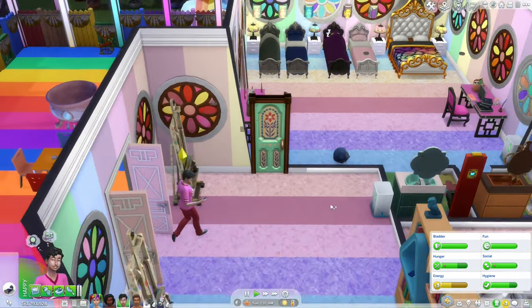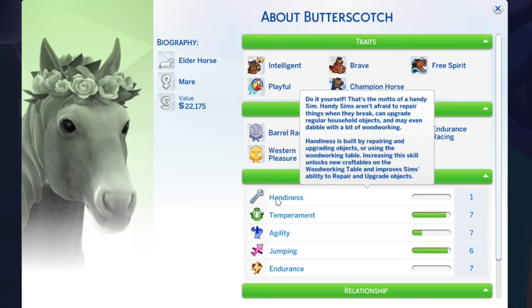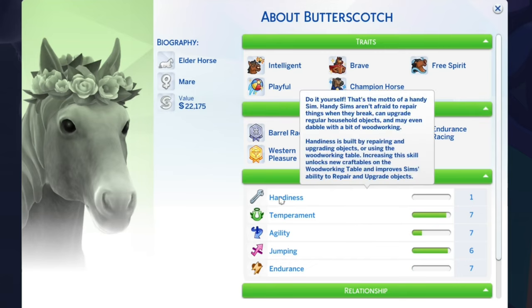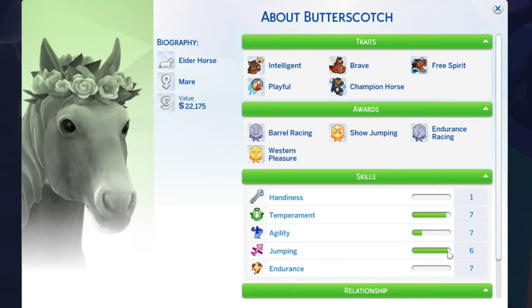How did Butterscotch get the handiness skill? It says 0% complete — that is really weird. I don't have any mods in this game, so I don't know how she got that skill. Anyway, we need to increase her jumping skill to level 7 and then we just need to get all of her other skills up around the board.